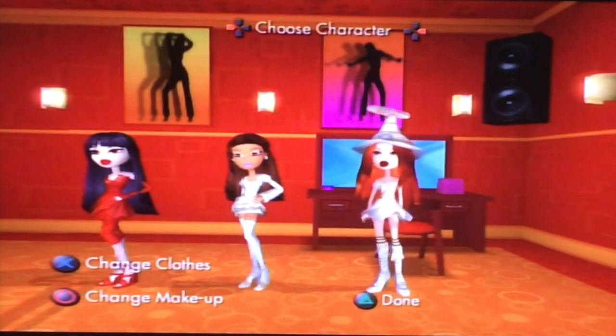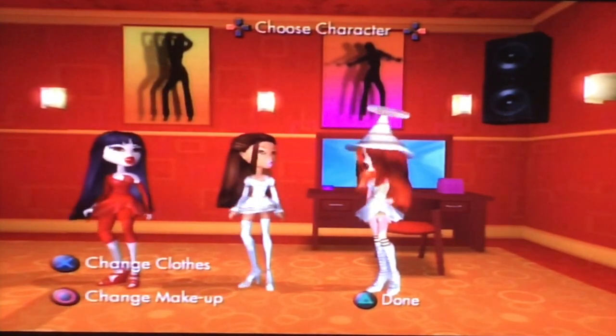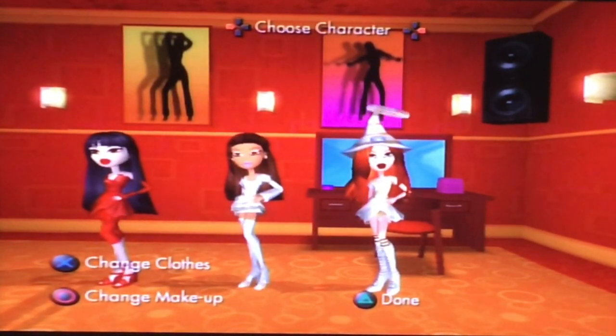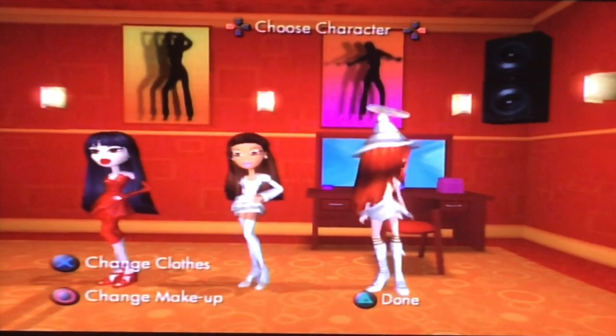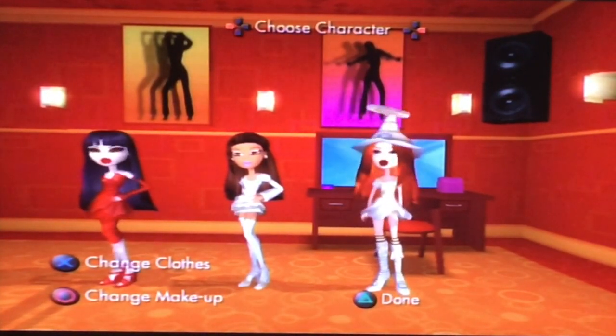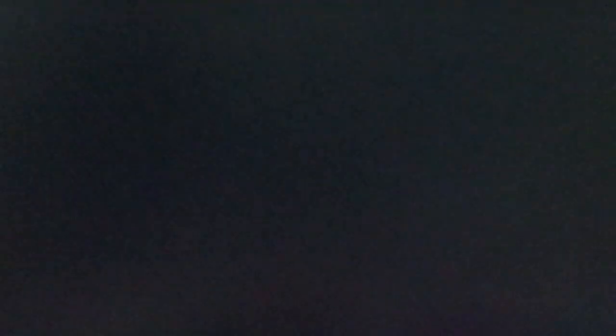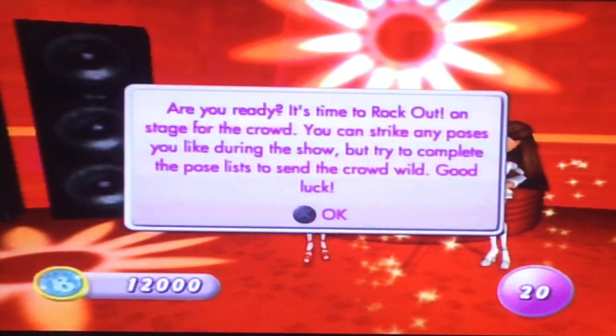Alright, so now I've got everyone dressed up — Jade, Yasmin, and Mandy. I got Jade dressed up as a devil, Yasmin as an angel, and Mandy as a witch. Their makeup is on point. We have to use all these characters and head to the fashion runway. Let's do this, guys.